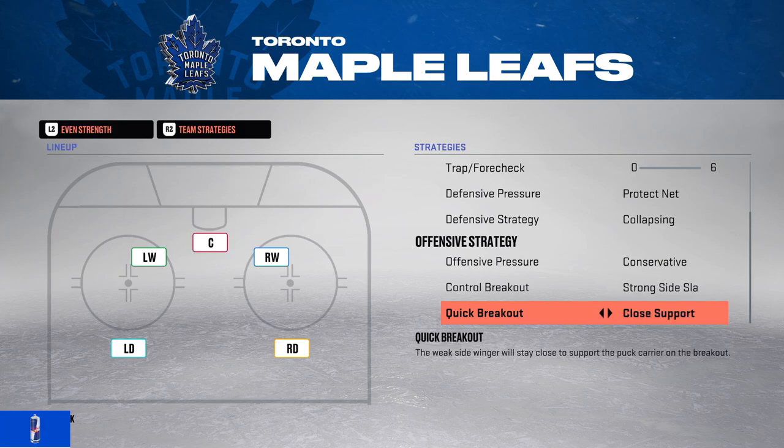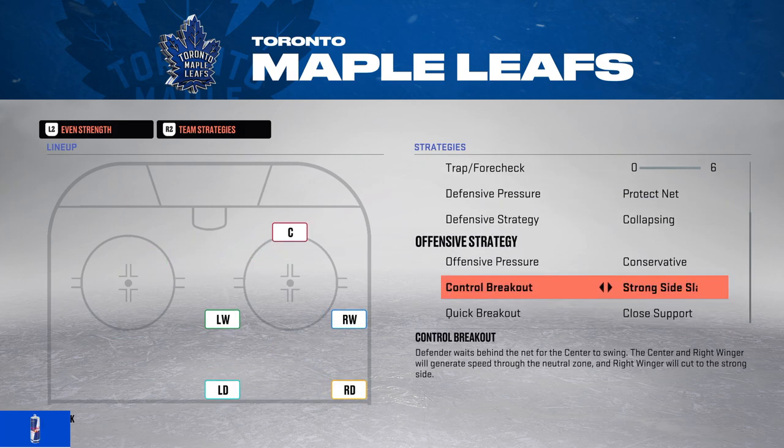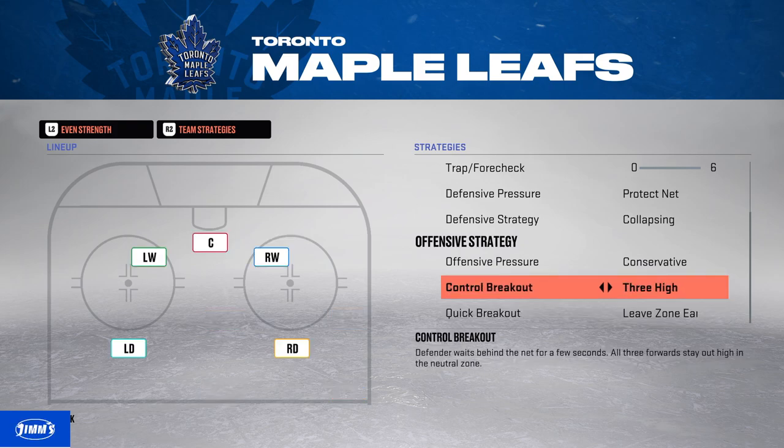If I'm up in the game and need to protect the lead, I always go strong side. Your players search for spaces a bit more passively in the neutral zone, and close support means your players are just closer to each other with less gaps when you lose the puck. So three high, leaves on early, conservative is what I run right now.